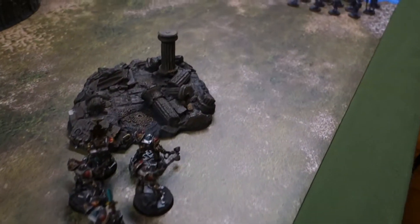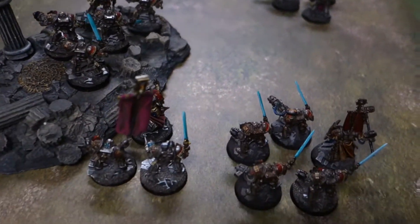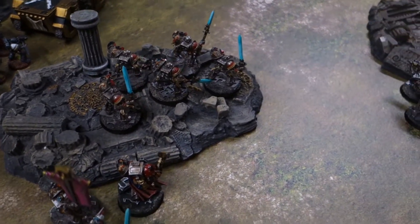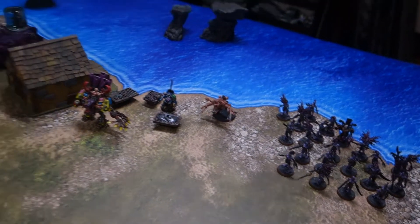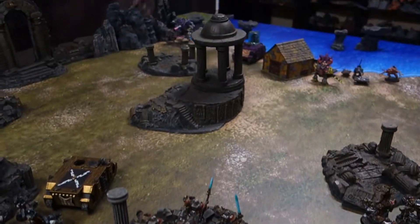Turn 1.1 — Grey Knights. Not much is happening in this turn; they're just moving across the board. Normally they do a bit of deep striking, but in this case a lot is already on the board to start with. We've got one unit of terminators moving up behind this pile of rubble, just waiting. Three other units of terminators are advancing across the board, taking positions in the rubble. They're not too concerned being terminators. There's that nasty Hellbrute Dreadnought, which could cause some damage.